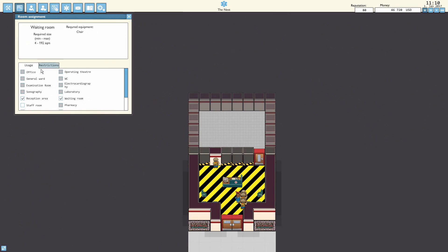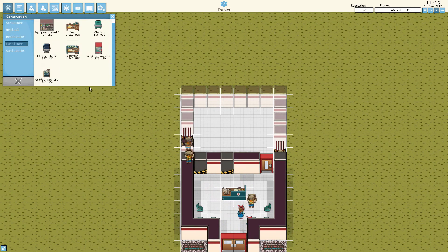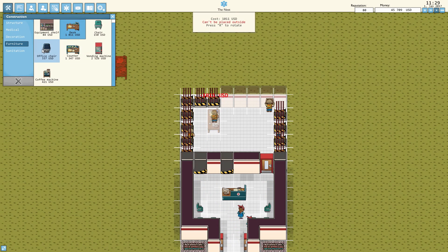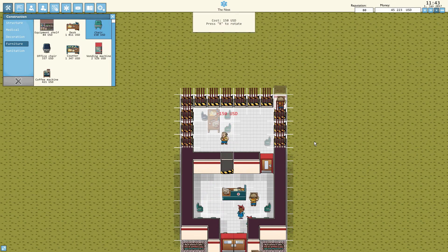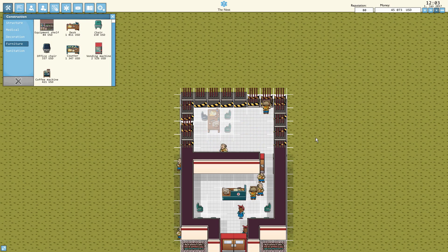This will be the reception and waiting room area, and this will be the doctor's office. For the doctor's office we're going to require a desk, office chair, and a chair as well. So let's go into building, furniture, and we'll need a regular desk for the doctor. We'll have the office chair here, and some chairs in case you want to come with a family member for the terrible news we'll probably be giving you. We could also build a radiography center, pharmacy, examination rooms, and surgery rooms down the line.